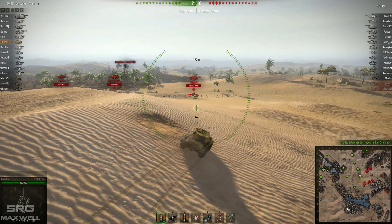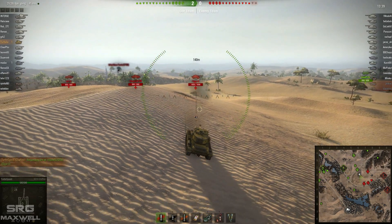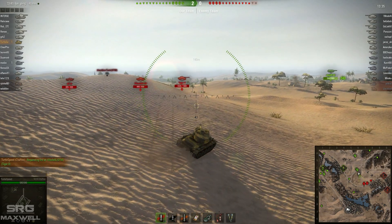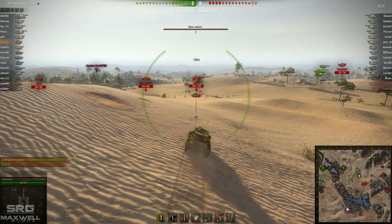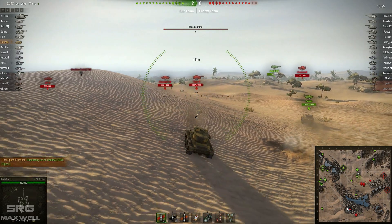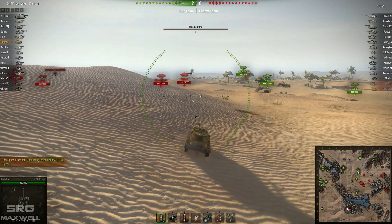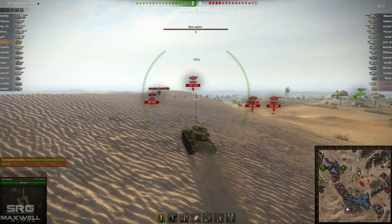Although it does look like the enemy is trying to circle around the sides. A Tiger 2 is spotted out there and takes a shot at the Chaffee but unfortunately misses — fortunately for the Chaffee. He should be able to get some free damage on the side of this Tiger 2. Again the Tiger 2 turns his gun but isn't quite able to get a clear shot as the Chaffee reverses behind the Sand Dune and makes himself inconspicuous.